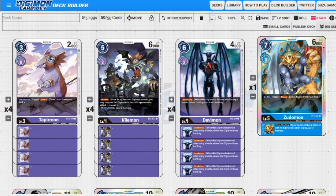Next up we have Devimon — very powerful in my opinion, one of the more powerful cards for purple. Six to play normally, but we're never going to play him for six. We're either going to digivolve onto an Entmon or Tapiramon, or we're going to be milling him and getting him back with Piedmon. He's got Retaliation, and giving Retaliation to others is never going to happen, so he just has Retaliation for us.